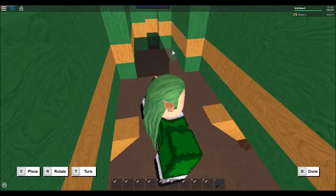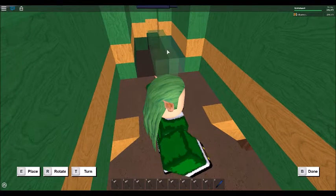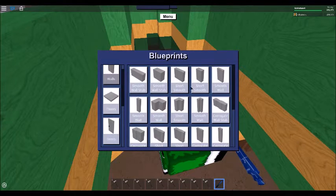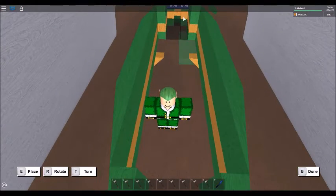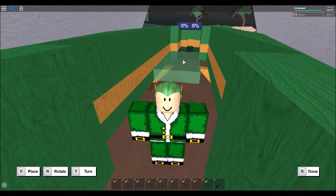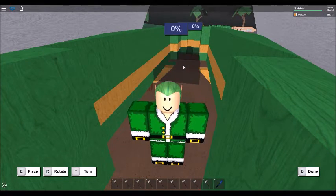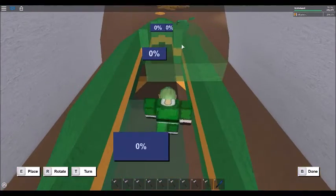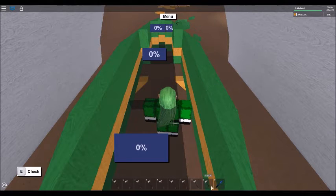Place that down there. Go on the smooth wall, then try and place this here. There we go. So that's two smooth walls.